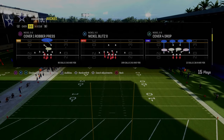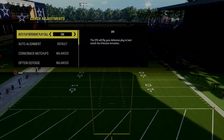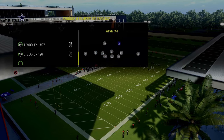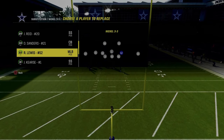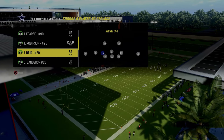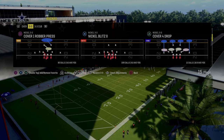We're talking today about the Nickel Blitz Zero in the Nickel 3-3 formation. For this blitz, you're going to want to turn auto flip off — that's the only thing you have to do for the blitzing component. One of my big tips is to have safeties at the linebacker positions, at least at the spots that you're going to be blitzing, because it will make the blitz come in a little bit better.